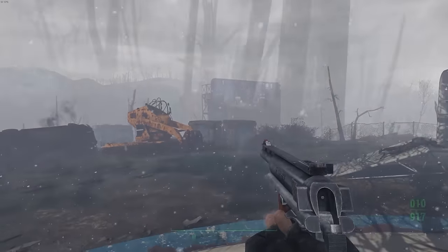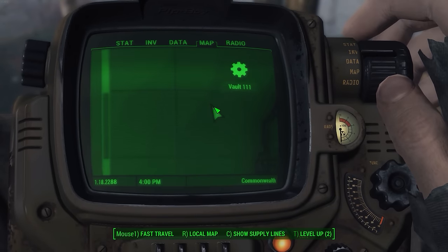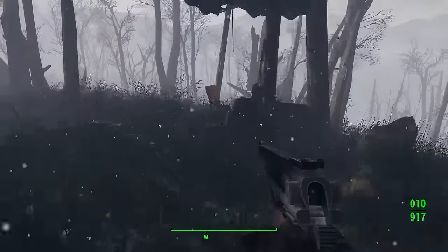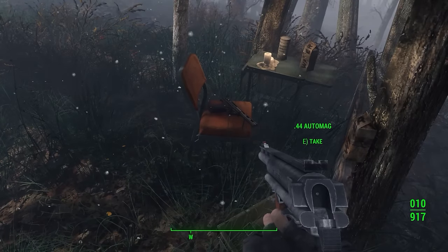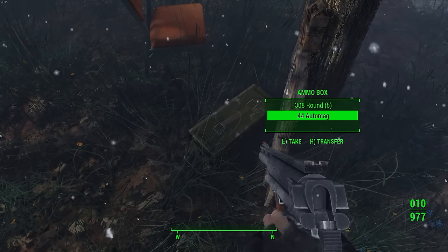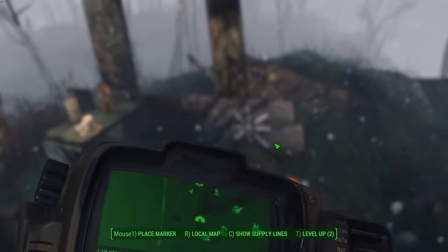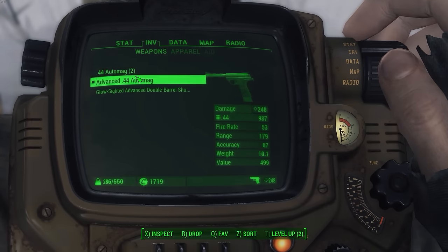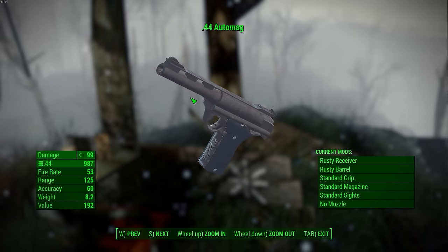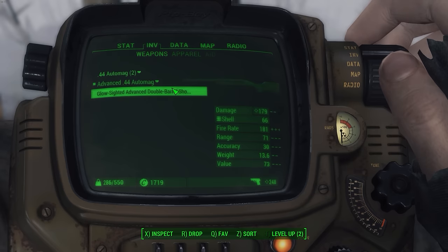To actually get the gun, you're going to want to travel over here. There's a picture detailing where it's basically going to be up on this little ridge. When you first get the gun, it's going to come with some ammo, another .44 Auto Mag, and a few other things. This chair and everything is here by default, but the gun is added in. When you get the two different guns, they come with this rusty texture.